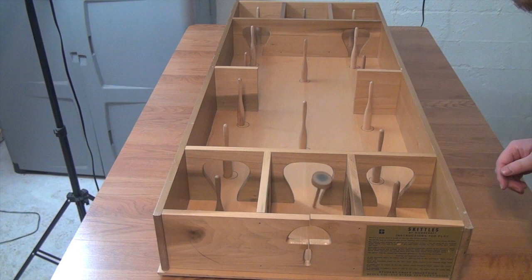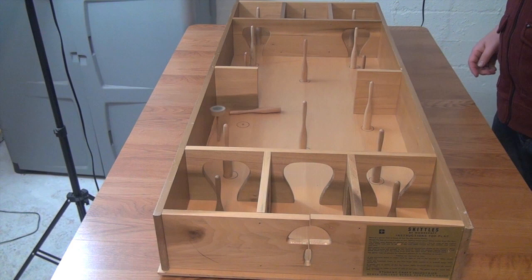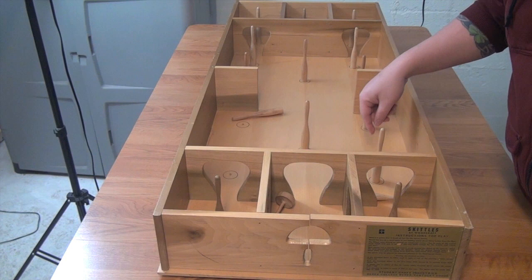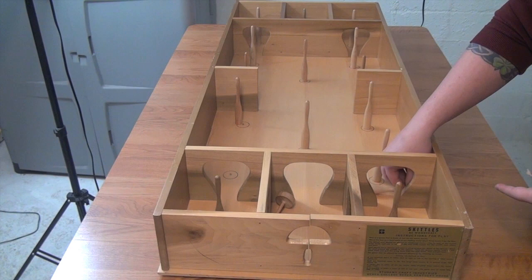The top has made it out and now we're knocking over pins — that's basically the game. It wasn't a great pull because I did it left-handed, but you'll see it knocks stuff over. So what we've got here now is we've managed to score 4 pins at 5 points apiece — that's 20 — minus the 10 for the one I knocked over in the first room. And if you're playing by the basic rules, that's the entire game.